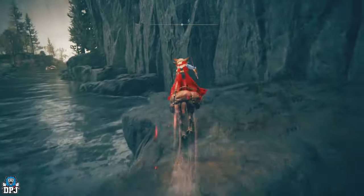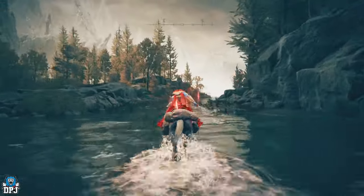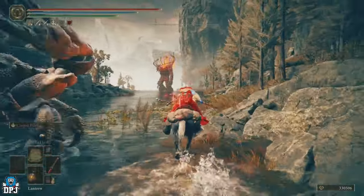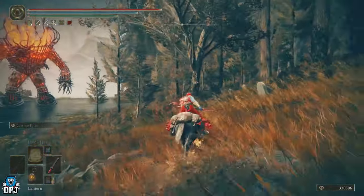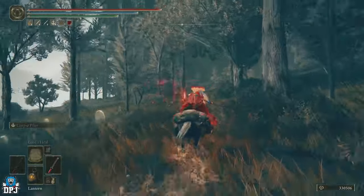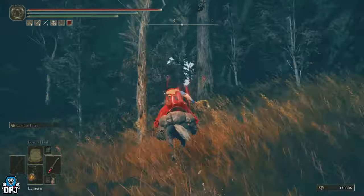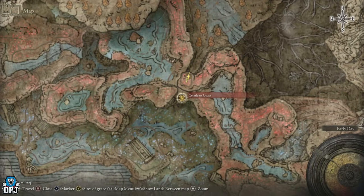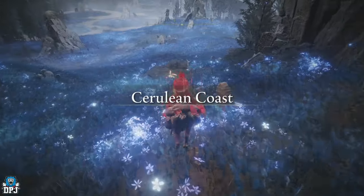We're going to be back outside now in that beautiful area we saw in the trailer. Be careful of that fire enemy - we're going to push on past him and be quick about it. Watch the crab too. We've got to push up to the right slightly, and just try to be careful. We are coming up to the Cerulean Coast grace point now - it's through here. Here's that grace point - this is where you need to be.